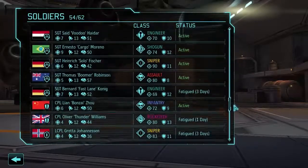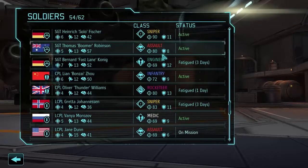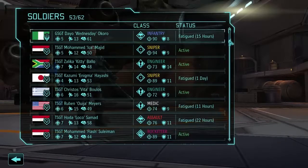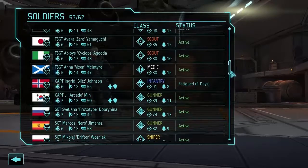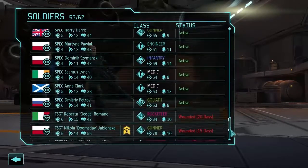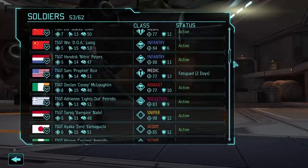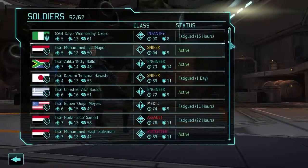Boomer has incredible aim — 80 aim on an assault is unheard of, very unusual. Let's grab Heinrich so we have a sniper as well. Most of our people are sergeants, so that's not unusual. We want to try and bring our commanding officers on most missions. I think I forgot to assign a new commanding officer — probably going to make Okoro a commanding officer, and maybe one of my other infantry as well. We'll grab Arcade as our gunner.